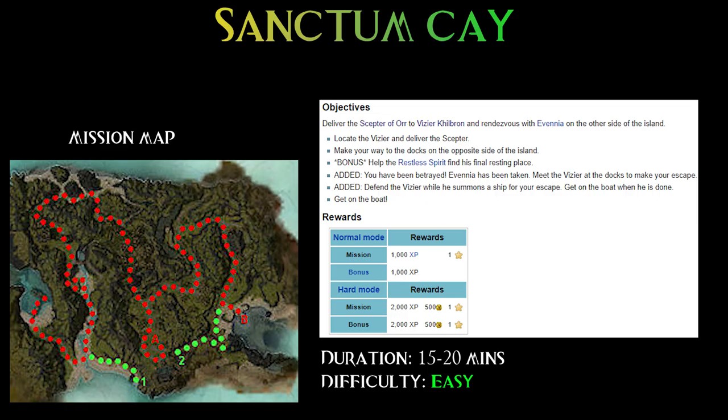About the mission, I can tell you this is quite easy nowadays. But before 2011, as people took the restless spirit to his final resting place, it also triggered Vizier Kilbron's spawn at the docks, which many times resulted in mission failure. So people usually did the bonus and the primary on different occasions. Luckily this was fixed and now Sanctum Kay is an easy mission to do.